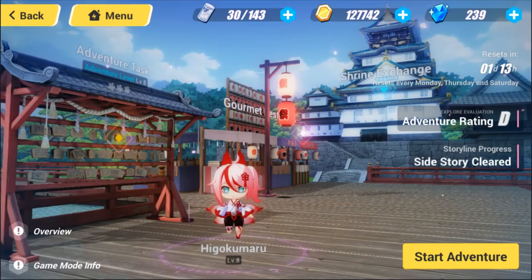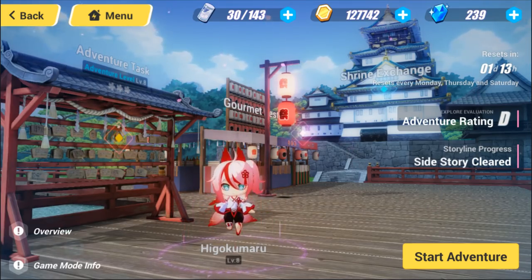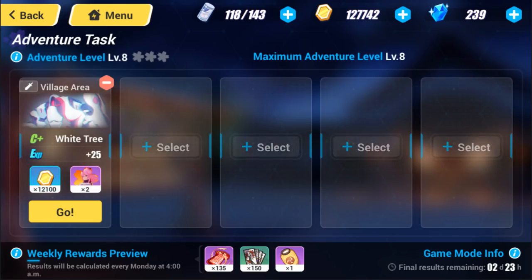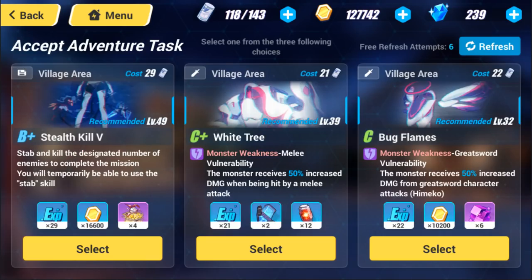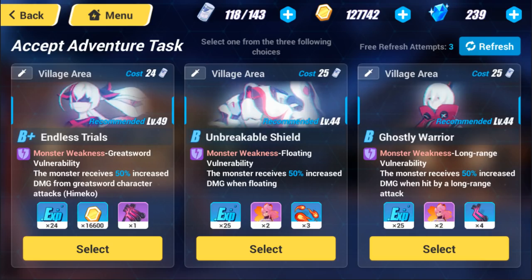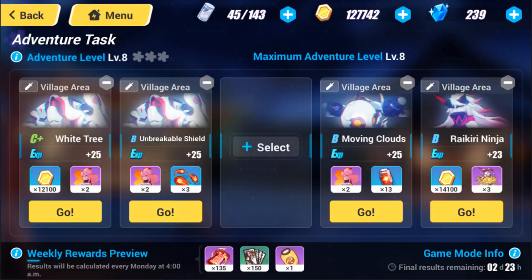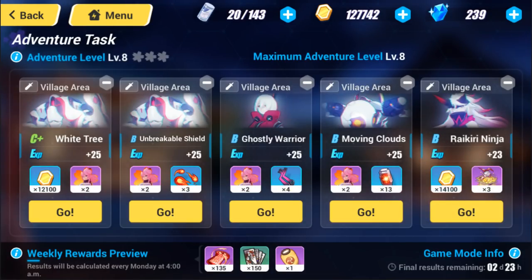Next, we're going to look at the things you should be doing every Monday, Thursday, and Saturday. On those days, adventure tasks will reset. Open world tasks are a good way to evolve Miko if that's what you want, and there are a variety of different rewards as well. You can do five tasks three times a week. You may select all five tasks at once. If the three options per task aren't desirable, you can refresh a total of seven times between the five tasks. You can additionally delete one more task after accepting it for a sort of makeshift refresh.